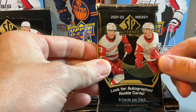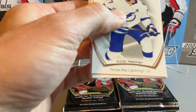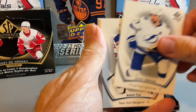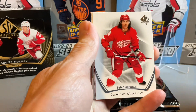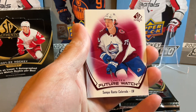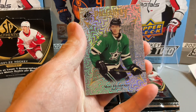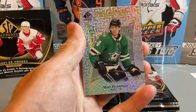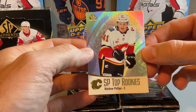We'll rip into our first pack and see what we can get. I'll just go through the base quickly. There's Auston Matthews. Here's a limited future watch of Ranta from the Avalanche, followed by a Pageantry, and then SP Top Rookies of Matthew Phillips.